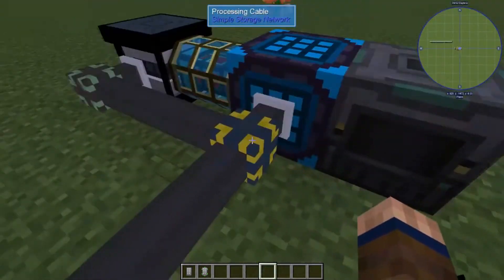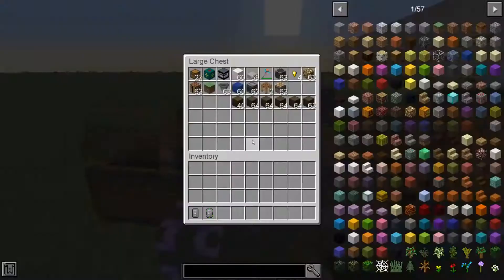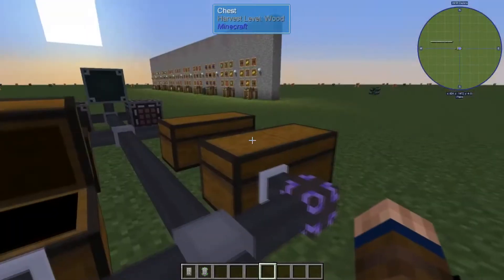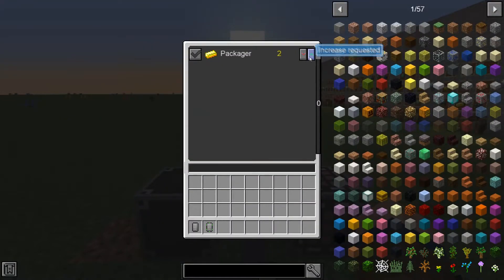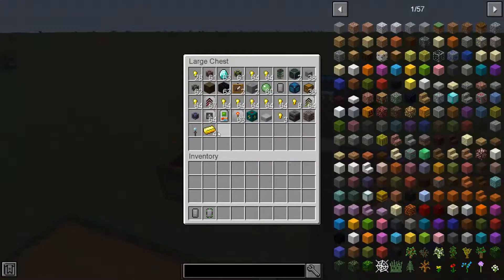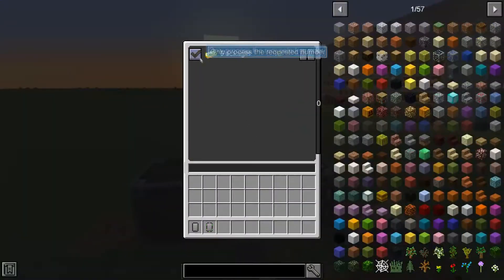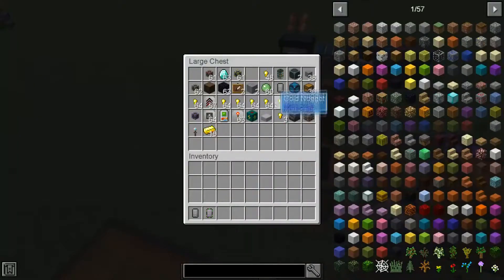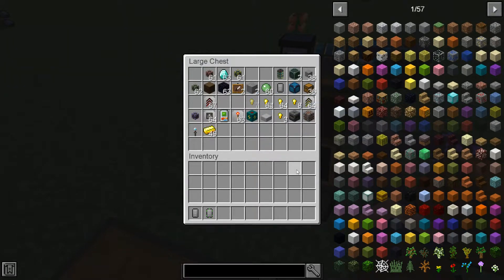Here I have this setup: gold nuggets in, gold ingot out. Let's look in my inventory — I have no ingots. I want to go to the packager and make three ingots. We made four, but that's what it does. You can set it to automatically make all your ingots, so it'll completely run the gold nuggets through until you have no more, making all the ingots it can.